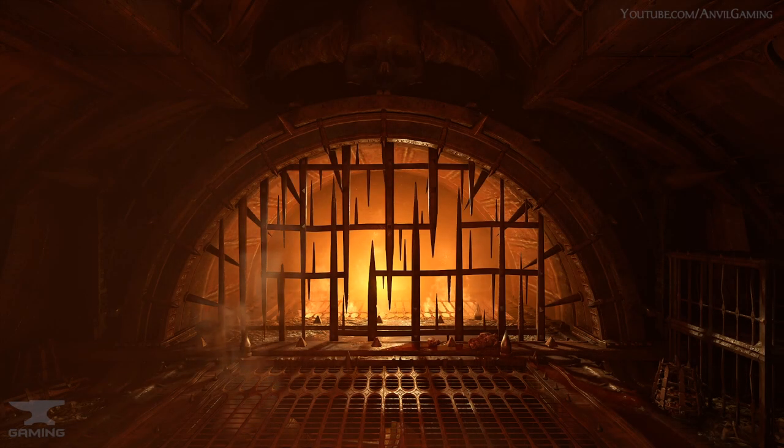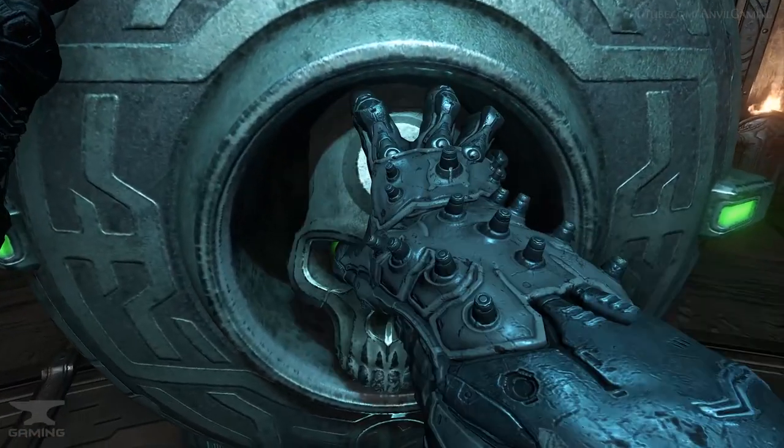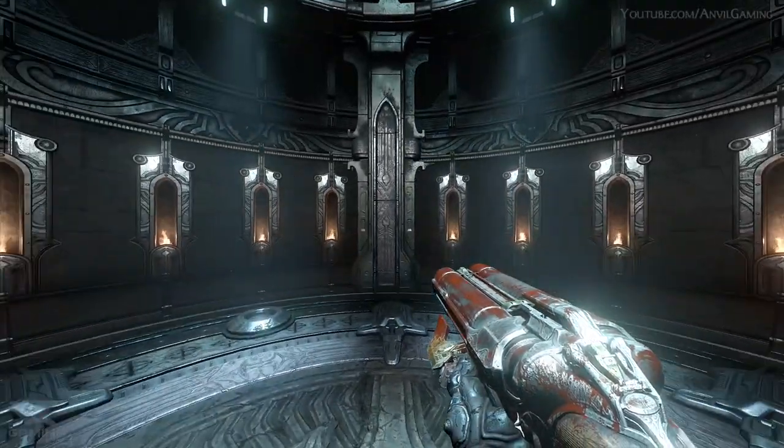Where and when do we see the first medallion? We see it in the very first level of Doom Eternal, Hell on Earth. The objective of this mission is to find and destroy the first hell priest, Deeg Nyloks. This is to reduce the demonic invasion on Earth, because the three hell priests — Nyloks, Ranak, and Grav — have conducted a blood ritual which gives hell uncontested rule over Earth and allows them to invade without any interference.